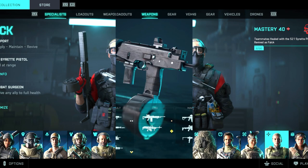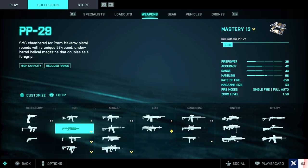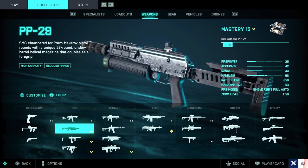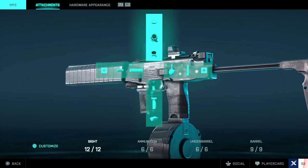The best weapon I chose — and I personally think it's the best suited for this specialist — is the SMG category. Now depending on which SMG you have unlocked, that'll determine which one you use. I found that the K30 was letting off too many bullets than I needed, and the PP29 had too slow a rate of fire, so I decided to go with the MP9 because it was right in between both of those.